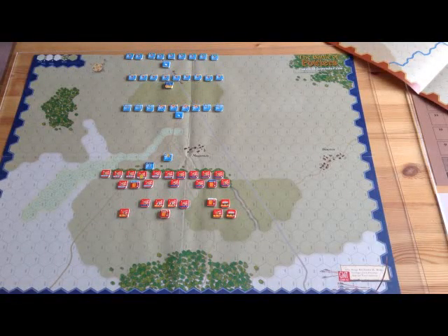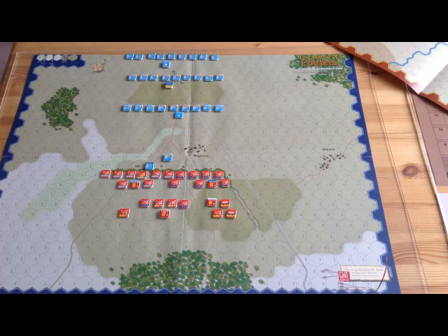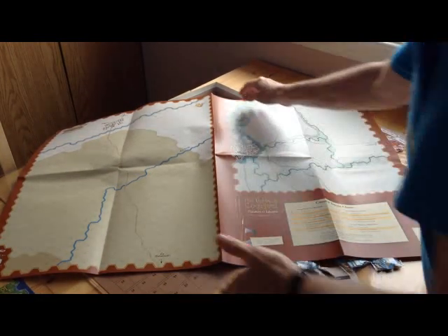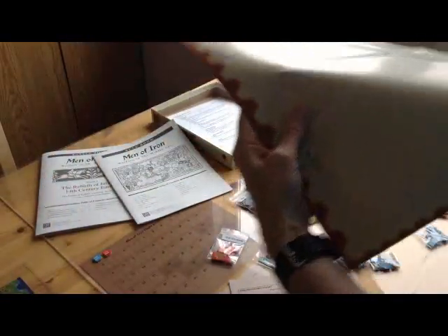The game comes with six different maps. What I have set up here is the Battle of Poitier, September 18th, 1356. I won't be showing you all the maps, but there are two more over there. On the left is Najera — the map and the art is quite nice. You can fold these to make them a bit easier to handle. The other one here is Courtray. They're not large maps but certainly functional.